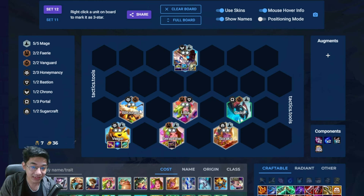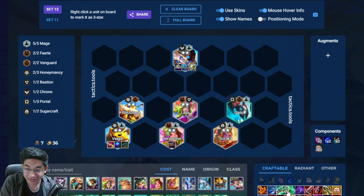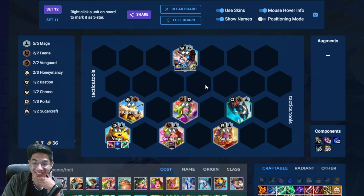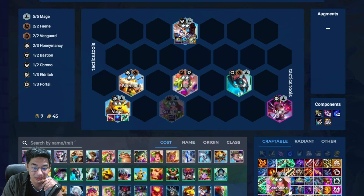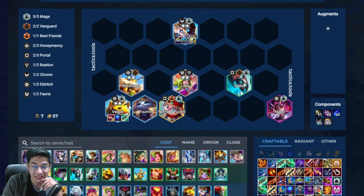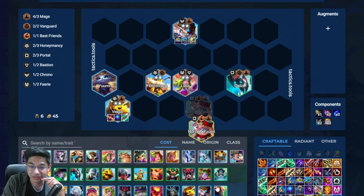These are the only 6 items you ever want to build. This is your core team at level 7. Of course, if you randomly get mages like Nami, or get Nora and Yuumi, you can put them in — and Yuumi always goes on Veigar. So this is how you cap out the board: Seraphine and Soraka at 2-star and 2-star. Every item you get is going to be saved up for the Item Greed mechanic.